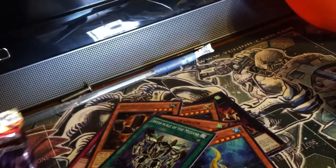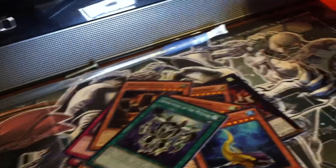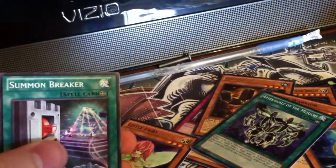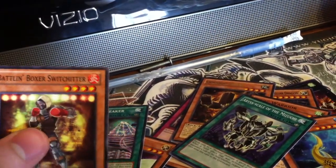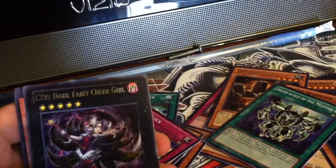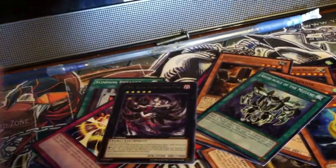Alright, so last pack. See if we can get another holo. Little Fairy, Summon Breaker, Battle and Boxer, Xyz Block, Chaos Xyz, Dark Fairy Cheer Girl, and we got the Mermail Abyss Baleen Ultra Rare — awesome!